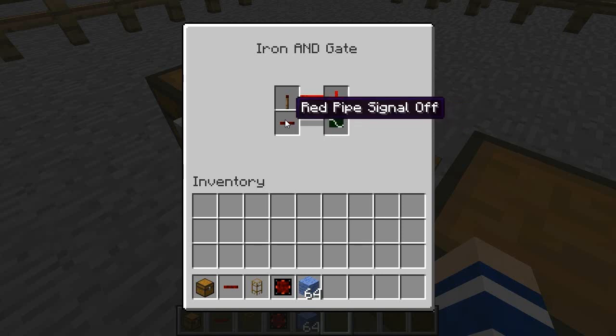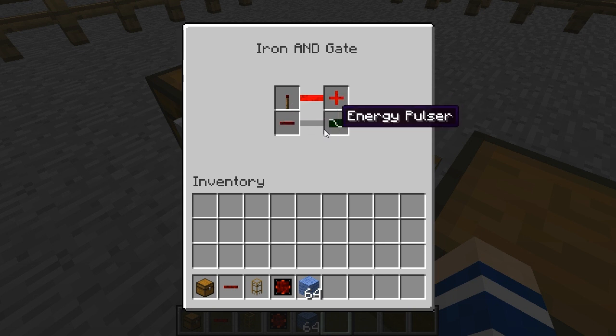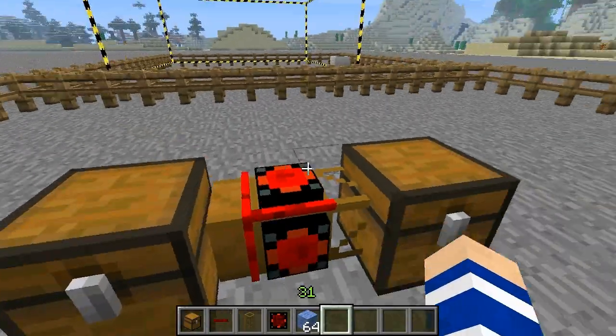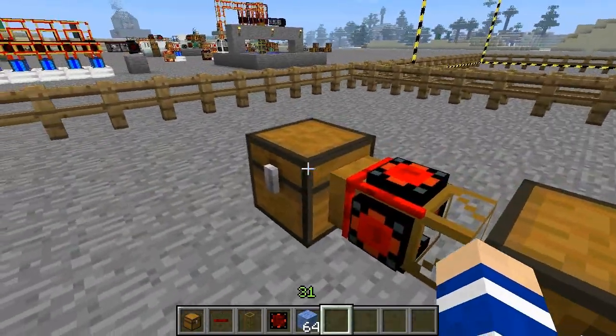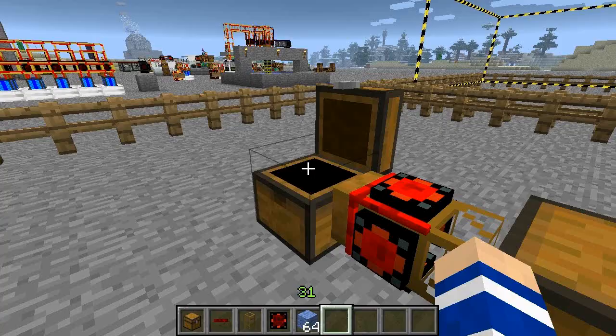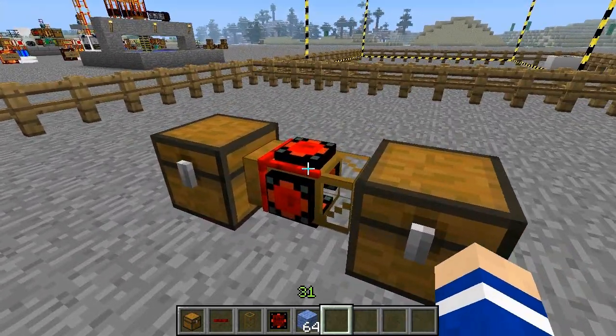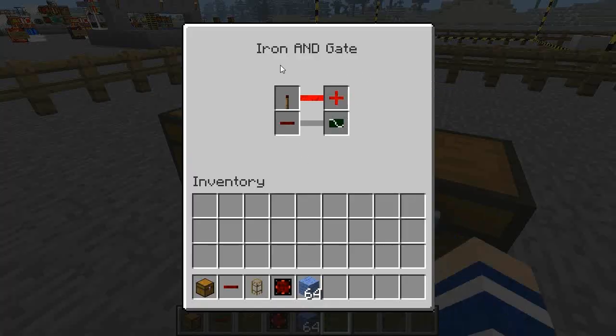This condition however is false. It will become true if the red pipe signal is off, and when it does go off the point is to emit an energy pulse. The energy pulse will power the wooden pipe that in turn will draw one wool out of this chest and put it in this one. So this is fairly simple gate logic here.